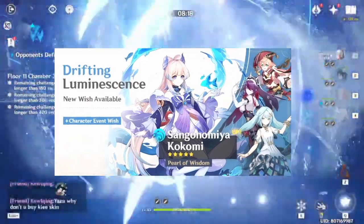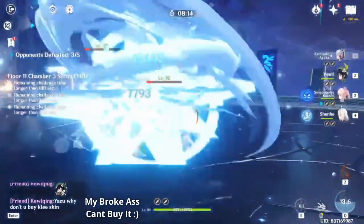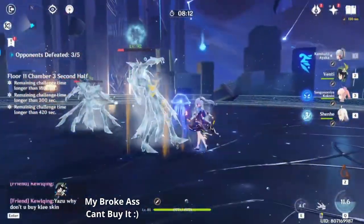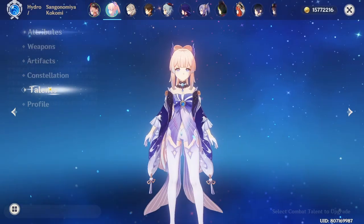Which banner should you go for? I would definitely tell you to go for Kokomi because she is just useful. Once you get Kokomi, you don't even need any other healers. It doesn't have to be just healing — her hydro application is pretty good too, and you can freeze enemies really easily. She's easy to build.